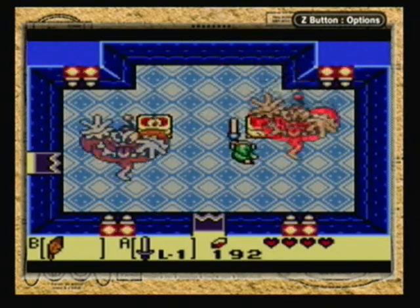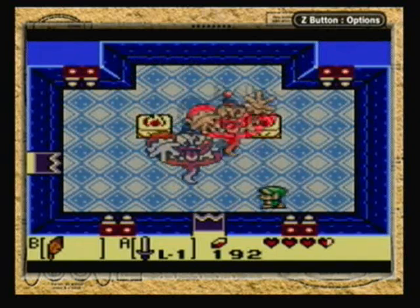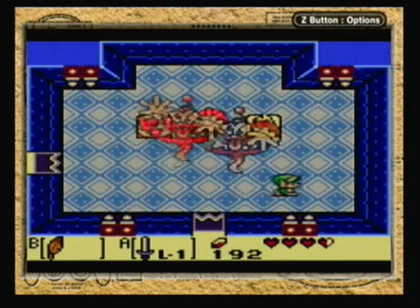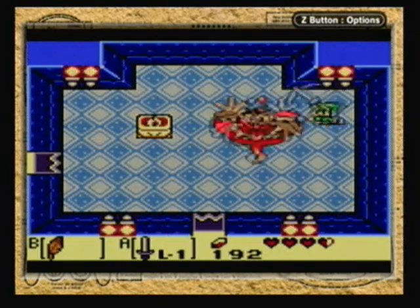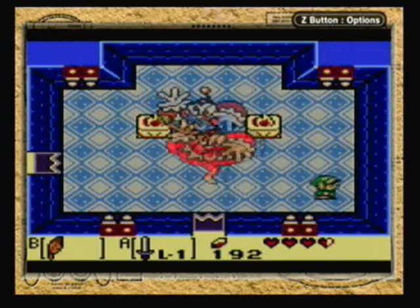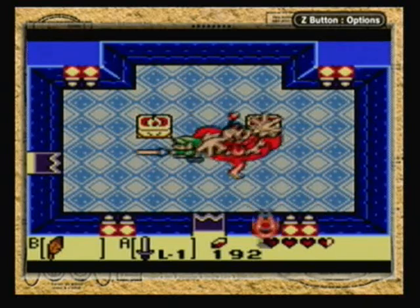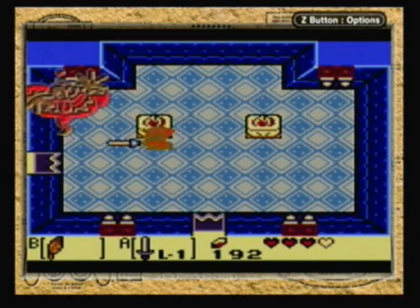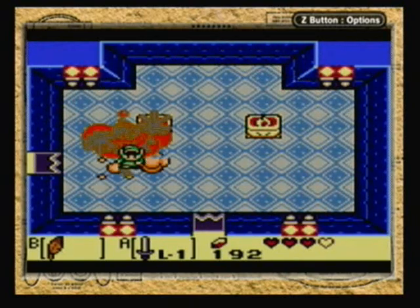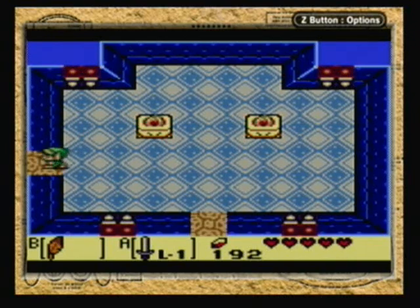He also does that weird circle thing, but not a very hard fight. He only takes off half a heart — I think. It might be a full heart since I have the acorn. One more hit should do it. Come on. Okay, there we go. We get a heart container and now we can leave.